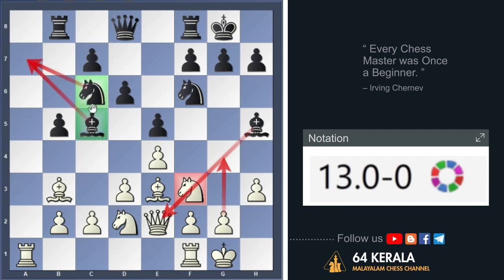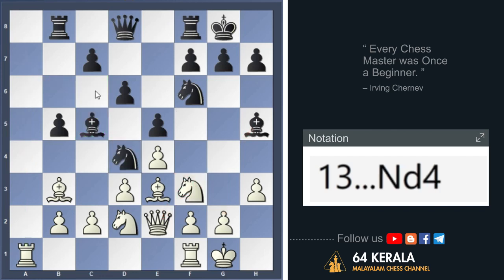This pin is G4 pawn push — not a good one. Black has a knight and bishop on A7. The two rooks are going to be on R7. Black is going to place a knight on D4. Black is going to be a knight with bishop. F3 is going to have a knight.